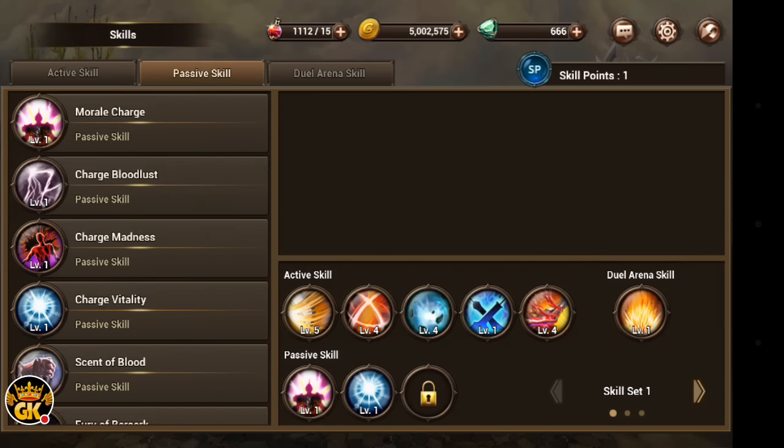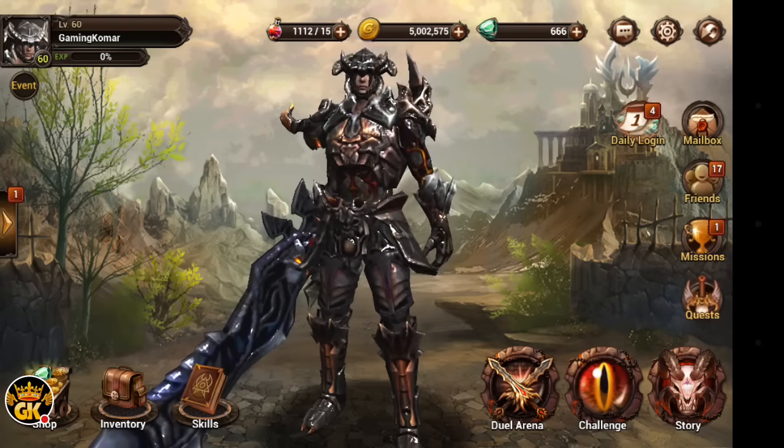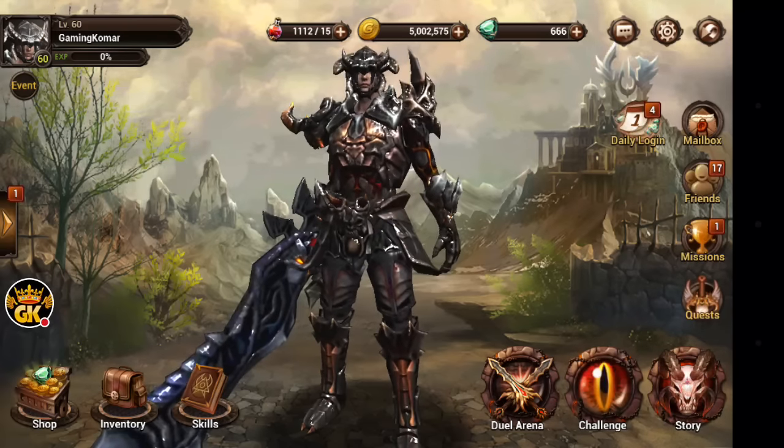Your skills — you got active skill, passive skill, and the duel arena. In the duel arena, there's only one skill right now. The game is brand new, so later on they'll add a lot more stuff to it.